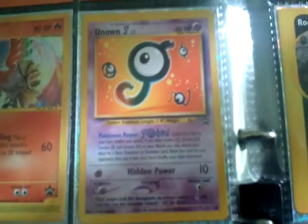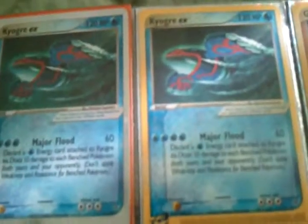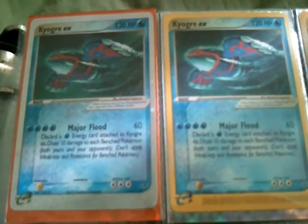And we have Ho-Oh and an Unknown J. Up here we have Kyogre EX — a foil version and a non-foil version — also a non-foil Groudon EX. Not sure if one of these are fake or not, maybe. But that'll wrap it up for Part 1.